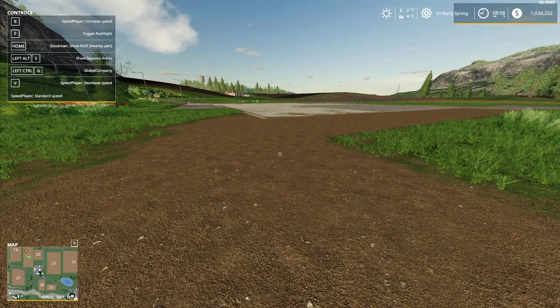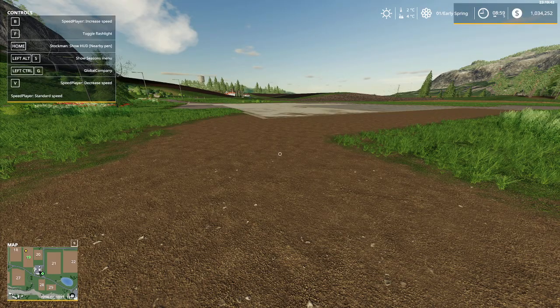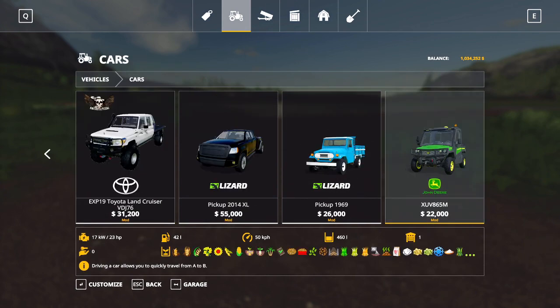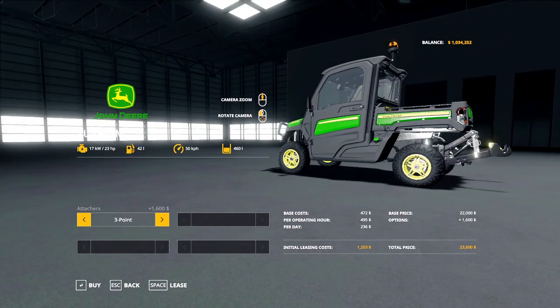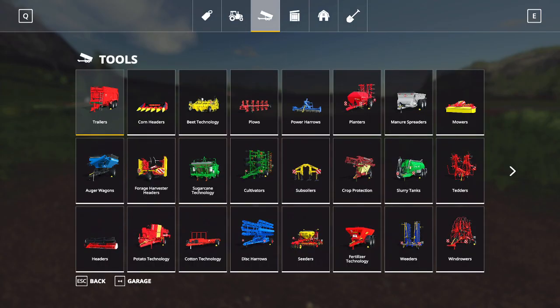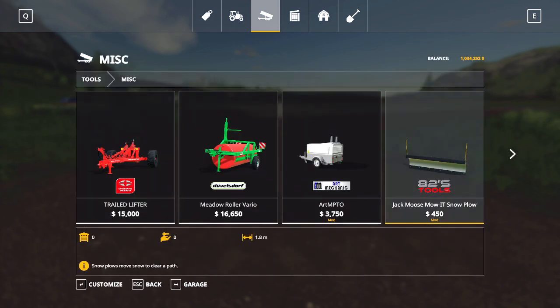Joystick doing weird and wonderful things. Go into the shop — it'll be under cars for your John Deere that you can hook it to, or you can hook it to any tractor as long as it's got a three-point hitch, which we've already got. We go over here and it was under miscellaneous.